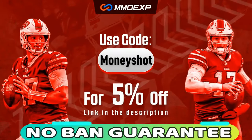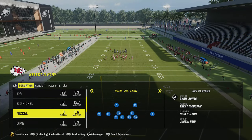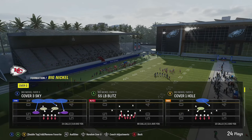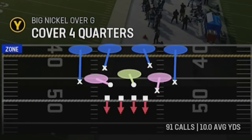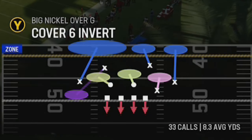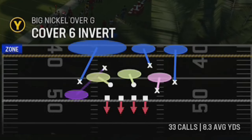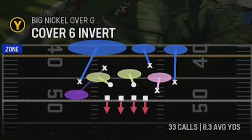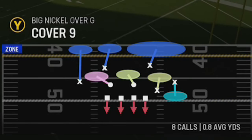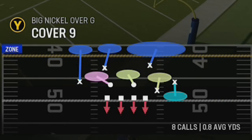Welcome back, money team — this is Mad Money Shot with the man cheese. As always, if you're playing Madden 24 right now, you might realize that one of the metas is using matching-style coverage defenses like Cover 4 Quarters, Cover 6, Cover 6 Invert — which is something really new I keep running into from a lot of top-level players — and I've even started using myself quite a bit, Cover 6 Trap, and even Cover 9.